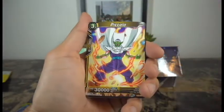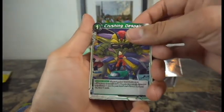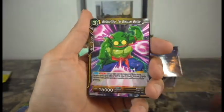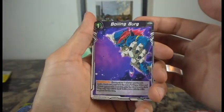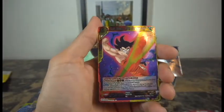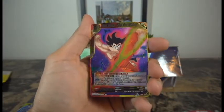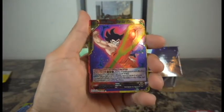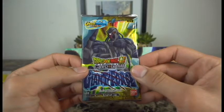Here we go — Mutaito, a Saiyan from the past, Crushing Despair, that looks really nice. Nappa, Promising Youth — nice. This frog-looking guy... and whoa, take a look at that: Son Goku, Plan for Victory! This is Goku from Dragon Ball when he was facing off against Demon King Piccolo in the World Martial Arts Tournament. One awesome pull there!